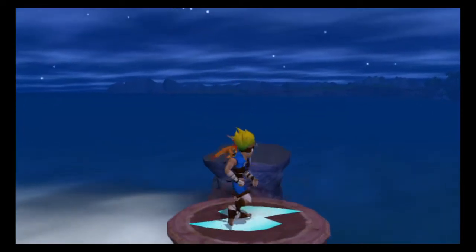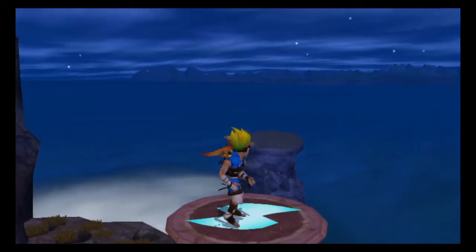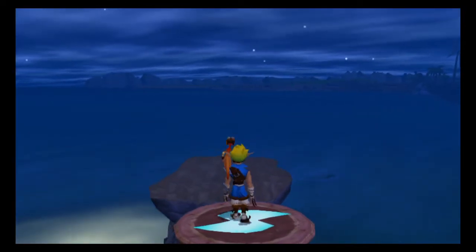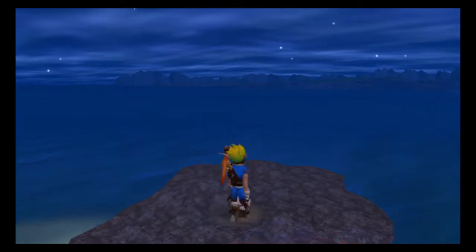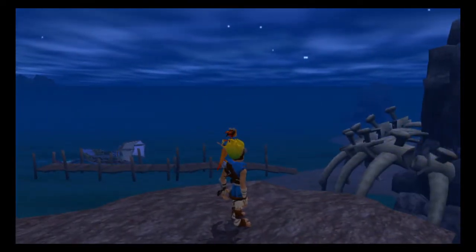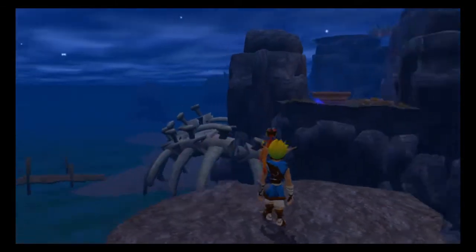You jump on this platform, it'll activate it, and you can ride it over here. Your power cell will be right here — it's the power cell for using the Blue Eco to reach the power cell here at Misty Island.